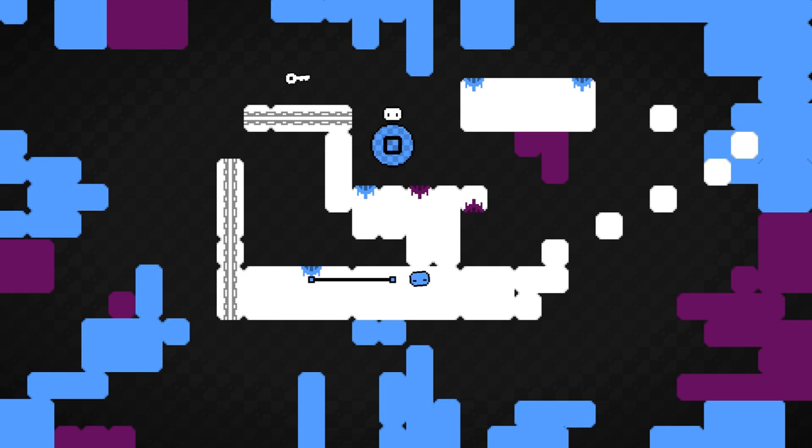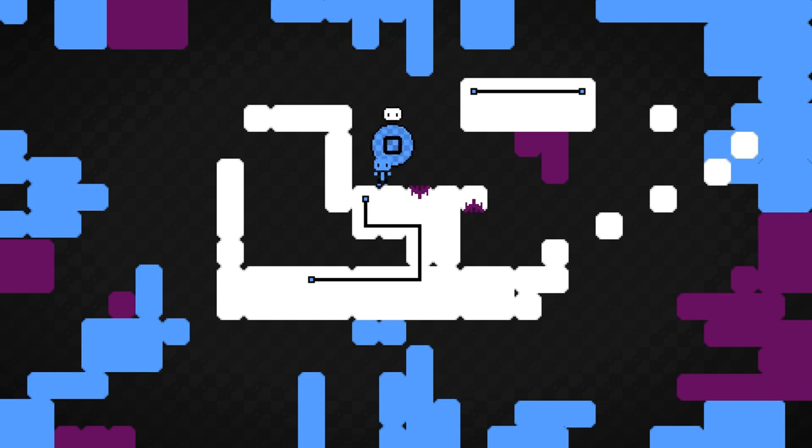Starting off, connect these first two blue pipes together, and then head over to the right side, use these blocks, and make your way up top. Connect the next two blue pipes, and then jump across to the left side, collect the key, drop down, change your color, and connect the final two pipes right here.